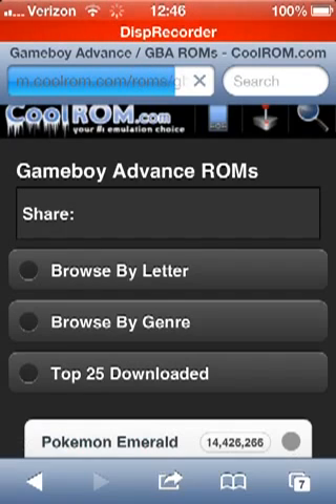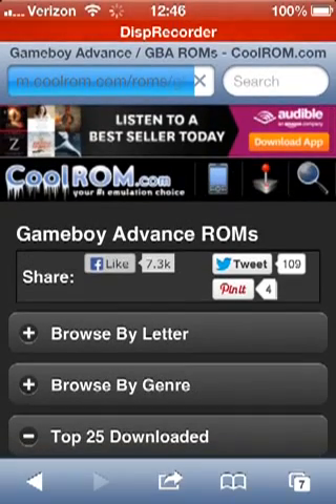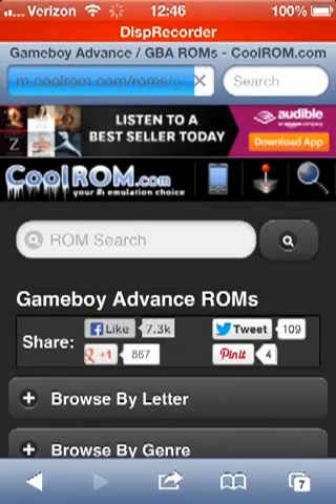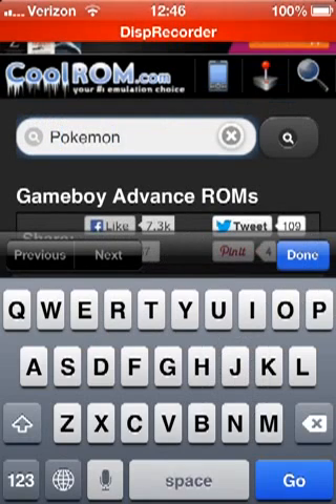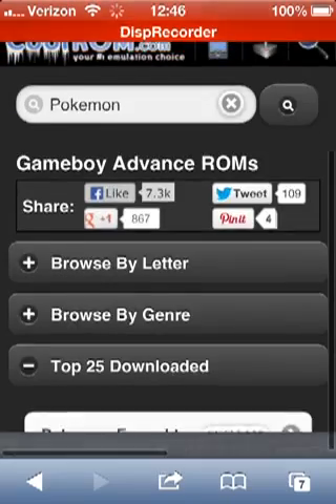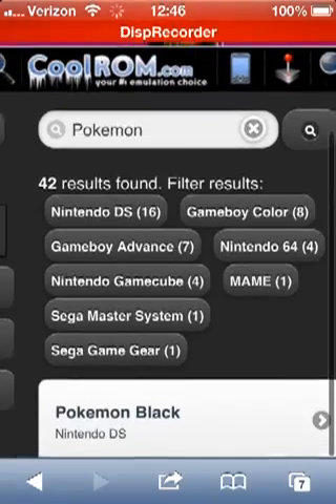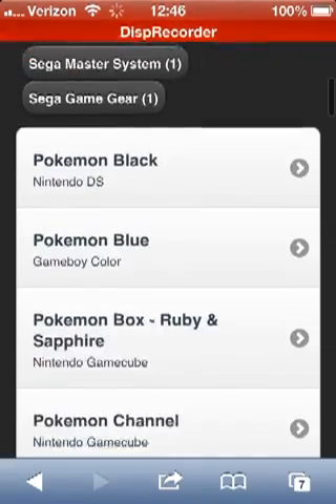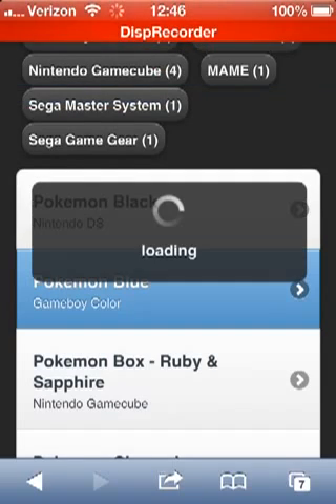Once you get to the website and it loads up all the way, you can download any game you want. I'll show you right now — click the Search tool at the top of the screen, type in Pokémon. I'm going to download Pokémon Blue. Click on Pokémon Blue and it should say Loading.